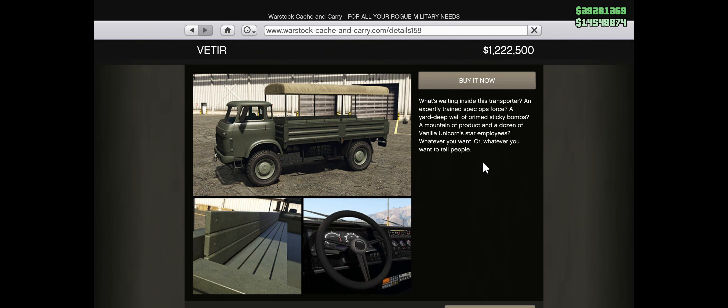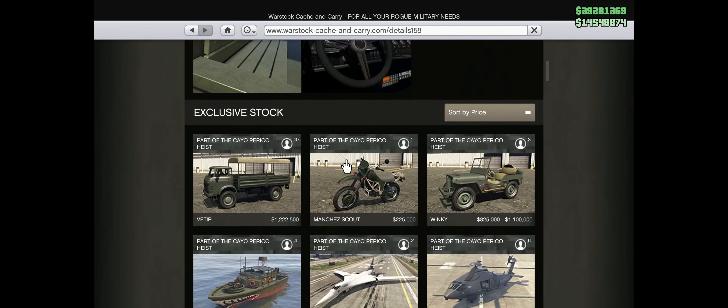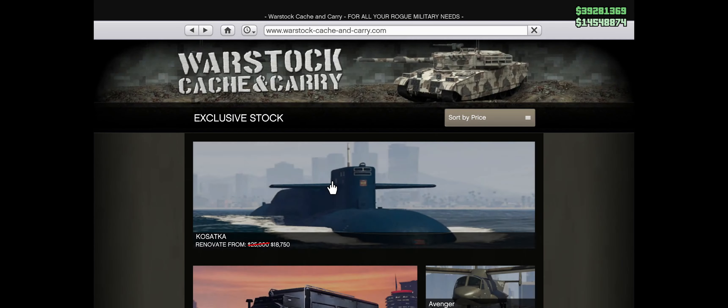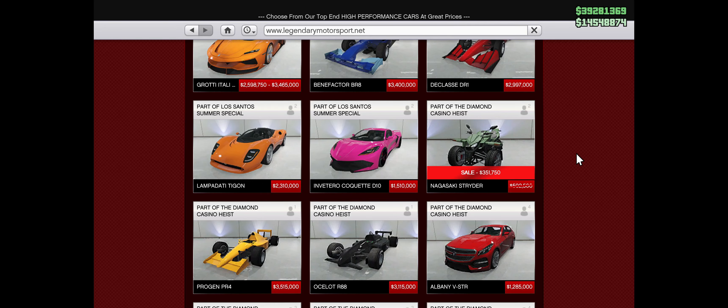What's waiting inside this transporter? An expertly trained Spec Ops Force, a yard deep wall of primed sticky bombs, a mountain of product and a dozen Vanilla Unicorn star employees — whatever you want to tell people. So it is just a classic Caprico Heist vehicle. Nothing too special here to be honest.